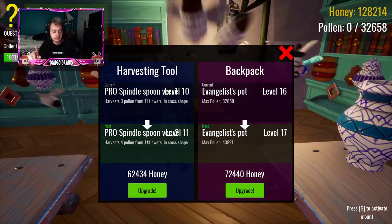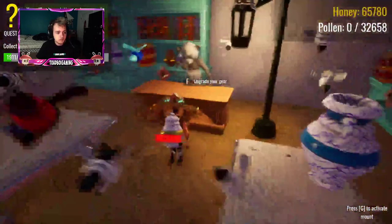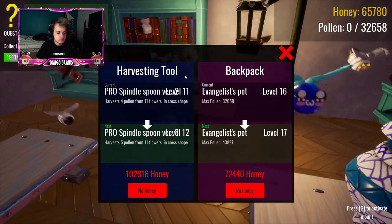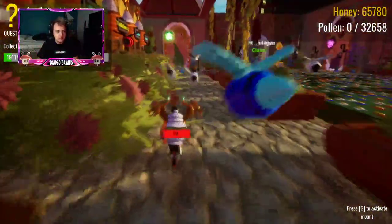It is nice to have a bigger backpack. I'll do it for you guys. There we go, I upgraded my harvesting tool. As you guys saw, it now collects four pollen from 11 flowers, which is basically 44. And then some, because your bees are gonna do something for you as well - they're gonna give you like a multiplier. So back to my hive, I will show you what my bees can do.